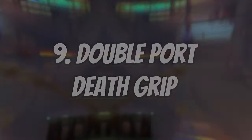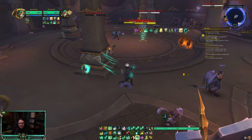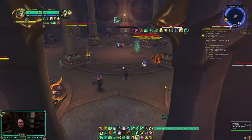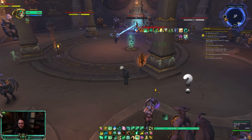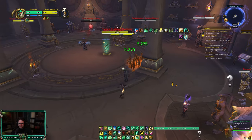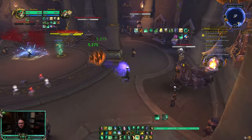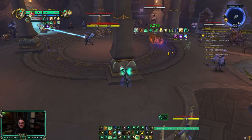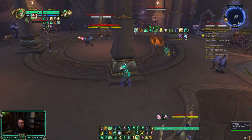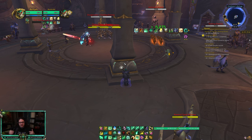If you want to make Death Knights hate you, put your statue down, hold your globals, and get your HoTs out. When the Death Knight tries to grip you into their go, don't let that happen — stay far away. When you get gripped, port mid-grip to reset your port location, and when they use their second grip you can port again. This completely negates their go because instead of a cleave setup they have a single-target situation, making it much easier for you to heal.